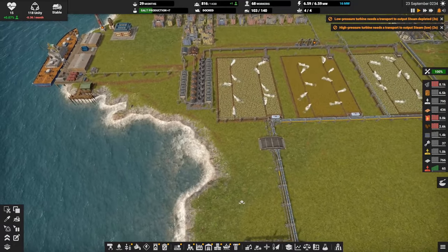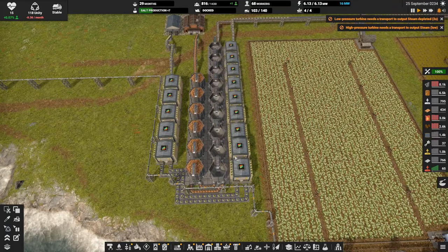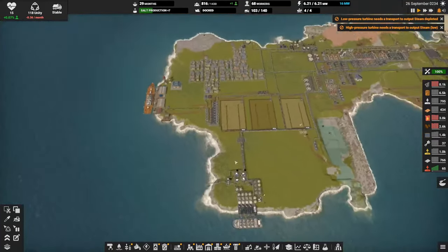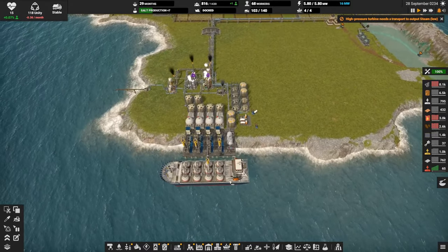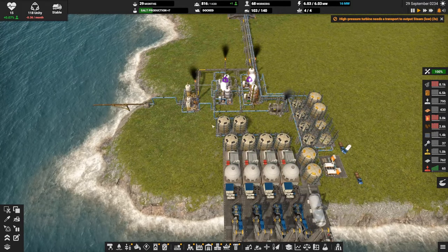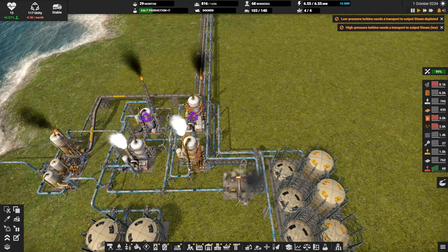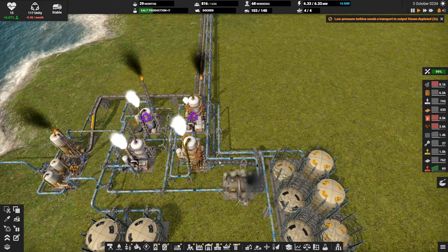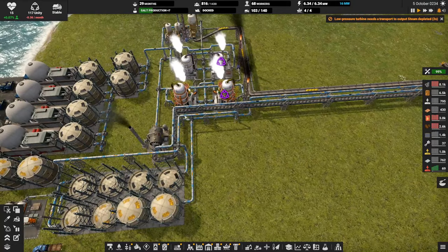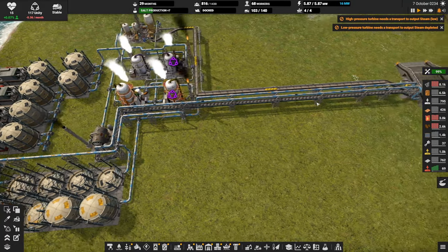I'm a little nervous about that to be honest. We got lots of unity, we're in the negative - that's fine. In the meantime, I want to convert our steam production over here in our oil processing area to produce steam from light oil instead of this coal belt.